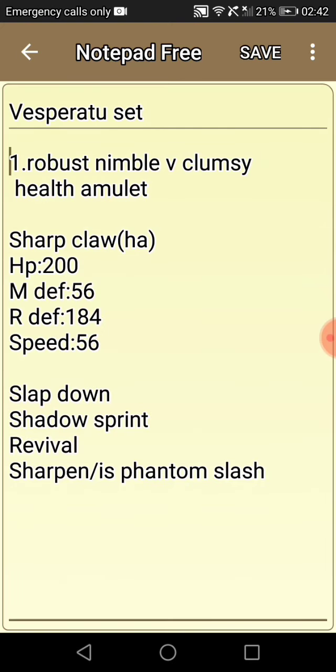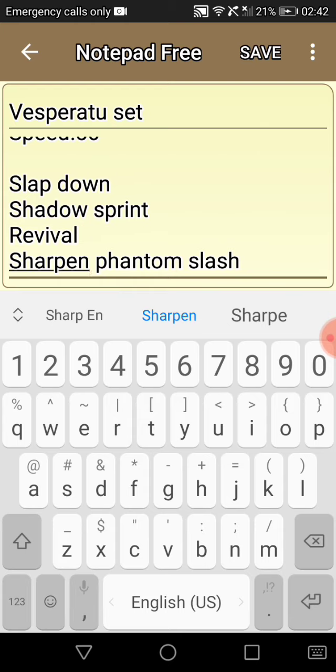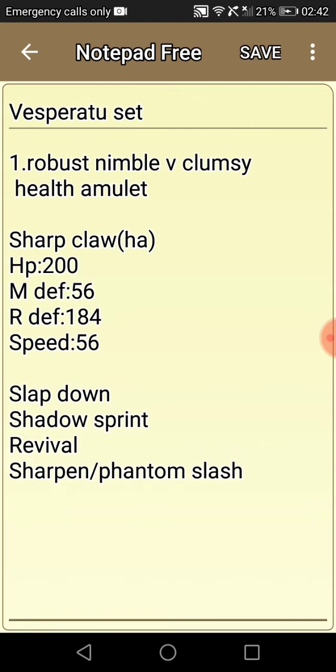The moveset is slap down, shadow screen, revival, and sharpen or phantom slash — you choose your favorite. I personally don't really like to run sharpen because it's a defensive pivot. Not a pivot that swaps you out with a move, but you have to swap out yourself.